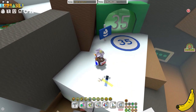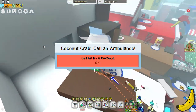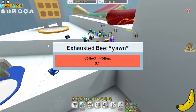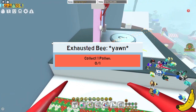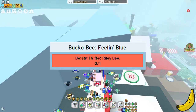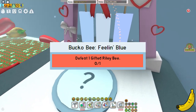Now we have some short quests. We have the Call an Ambulance from Coconut Crab, and it's Get Hit by a Coconut. I wonder what the rewards would be for this. Here we have the Exhausted Bee — the most cursed quest of all — the Yawn Quest: collect 1 pollen. Very nice. We also have the Bucko Bee Feeling Blue quest: defeat 1 Gifted Riley Bee.